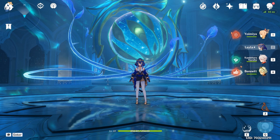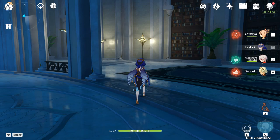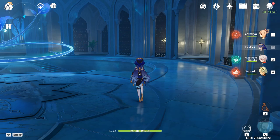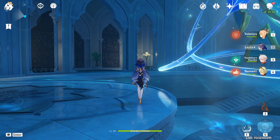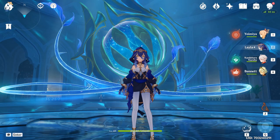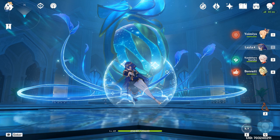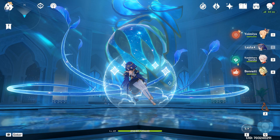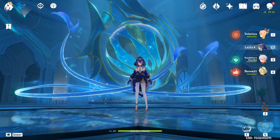Leila doesn't really bring much to the party, which is a bit sad. The main value outside of shielding comes from Constellation 4, which buffs normal and charged attack damage. She kind of reminds me of Thoma but Cryo — and that's not a great comparison since Thoma is just a big shield without much else at low constellations. She's a very cute character with a well-designed kit, but every other shielder is better in some way. I hope you enjoyed the guide — like and subscribe for more, and leave suggestions in the comments below!